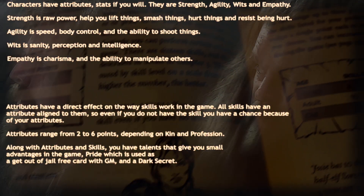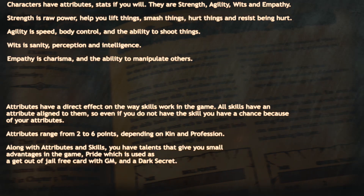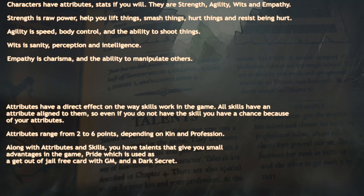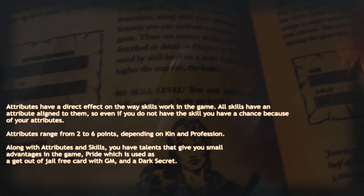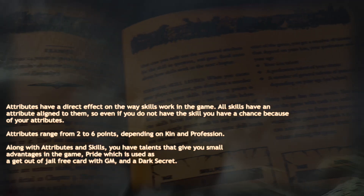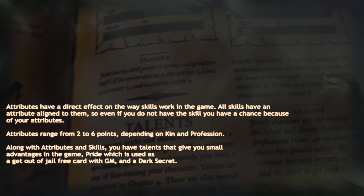Attributes have a direct effect on the way skills work in the game. All skills have an attribute aligned to them, so even if you do not have the skill you have a chance because of your attributes. Attributes range from 2 to 6 points, depending on kin and profession. Along with attributes and skills, you have talents that give you small advantages, pride which is used as a get-out-of-jail-free card with the GM, and a dark secret.